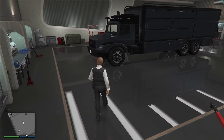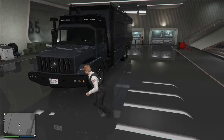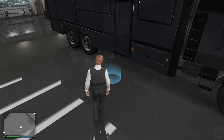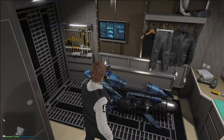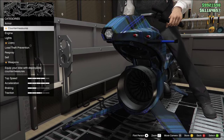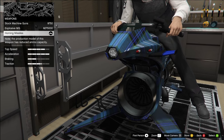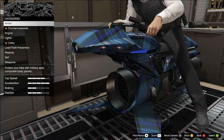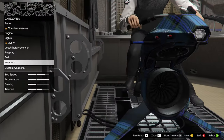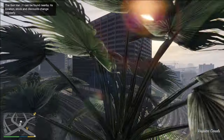Then you also have to buy the Oppressor Mark II itself at another $6 to $8 million, bringing the total to close to $12 million without even adding upgrade costs. Once you own the Terabyte, the Oppressor Mark II, and the nightclub, you can enter your Terabyte and finally upgrade your Oppressor. Fly it into the back of the vehicle, hop on, and access the workshop to add weapons, engine upgrades, and more. You have a choice between an explosive MG and homing missiles — definitely go for the homing missiles. The MG is pretty useless and annoying to use. The only good news is you don't need bunker research to unlock the weapons.